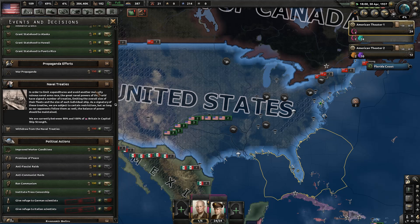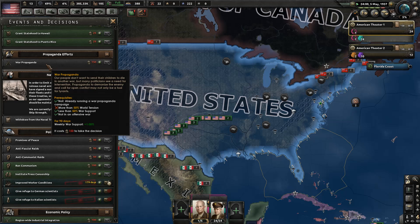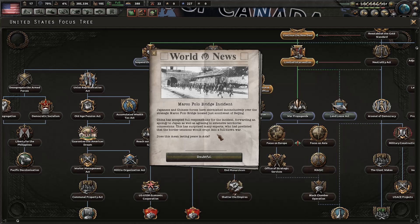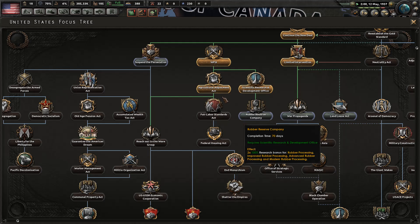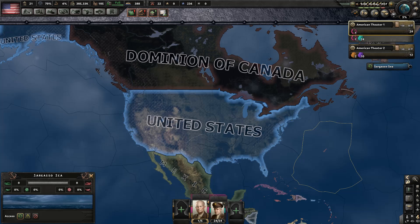We're at 63 over 96 in the Senate and 346 over 435 in the House — very good. Let's improve the workers' conditions: a little less factory output, a little more consumer goods factories. That's fine. In the next episode we'll continue to work on getting rid of the Great Depression — we're already on slow recovery. Thank you for joining me, I'm Conquering History Games and I'll see you in the next one. Please subscribe if you haven't already. Bye!